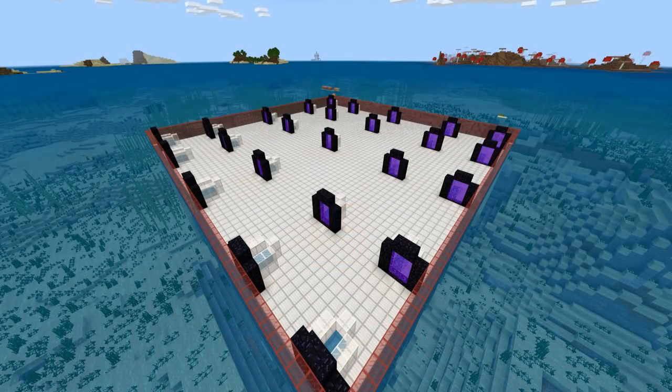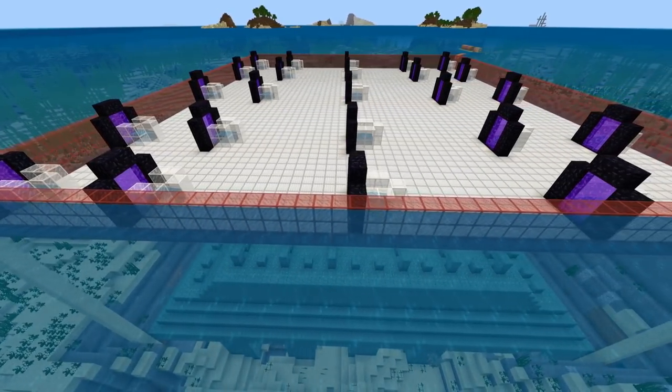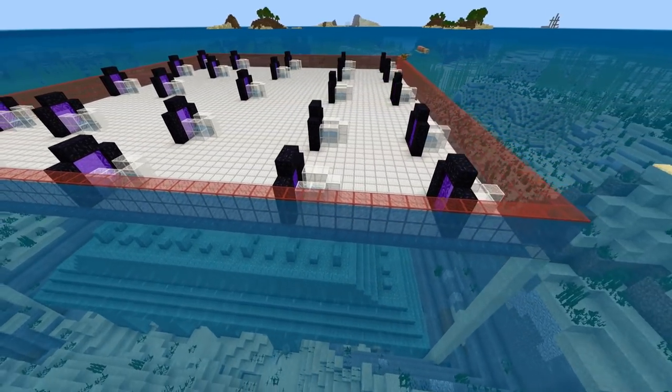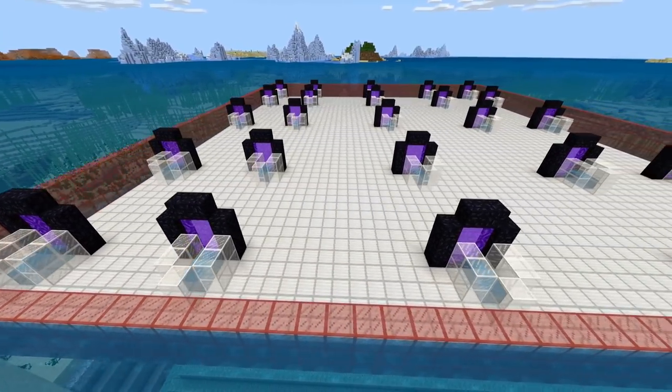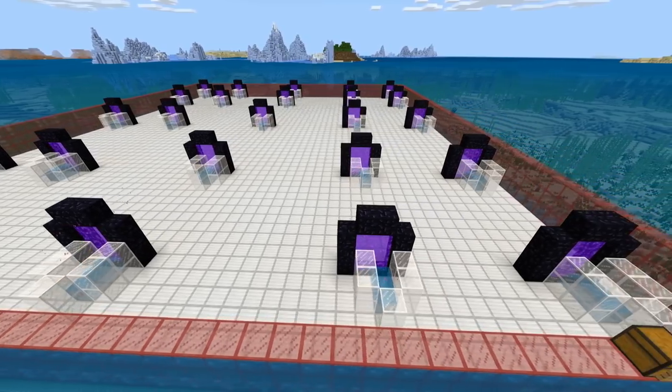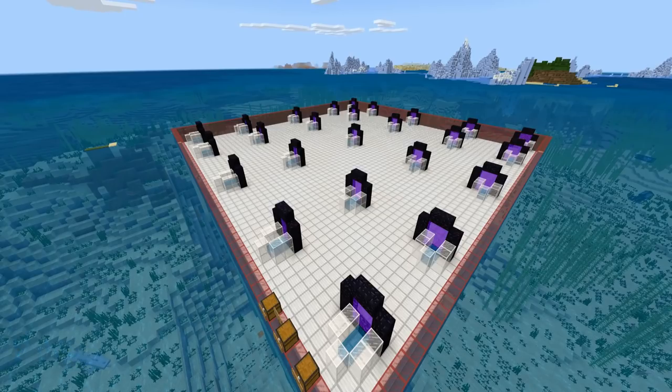Before we hop into all the details about these three separate farms, it's very important to note that you don't actually need to remove your guardian temple or remove barely any water whatsoever. As you can see, we've only removed four layers of water in this setup, and this is one of the more efficient Guardian farms I'll be showing you.